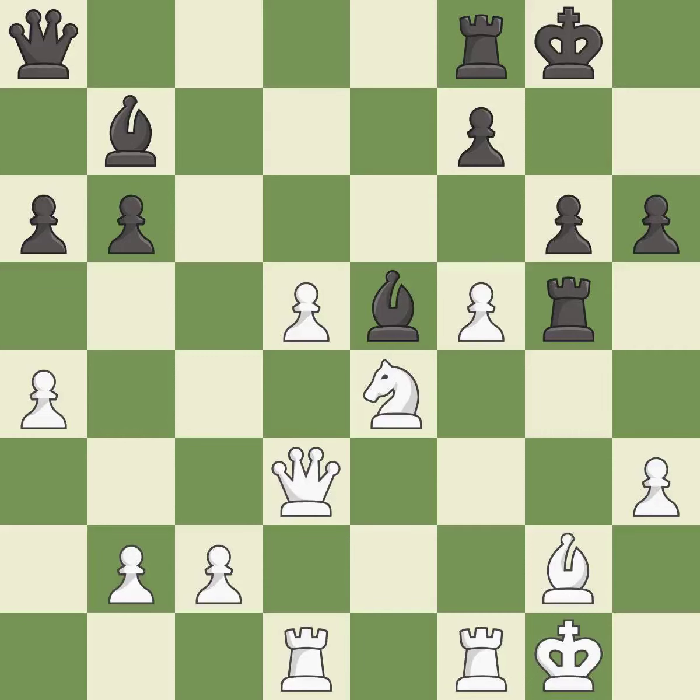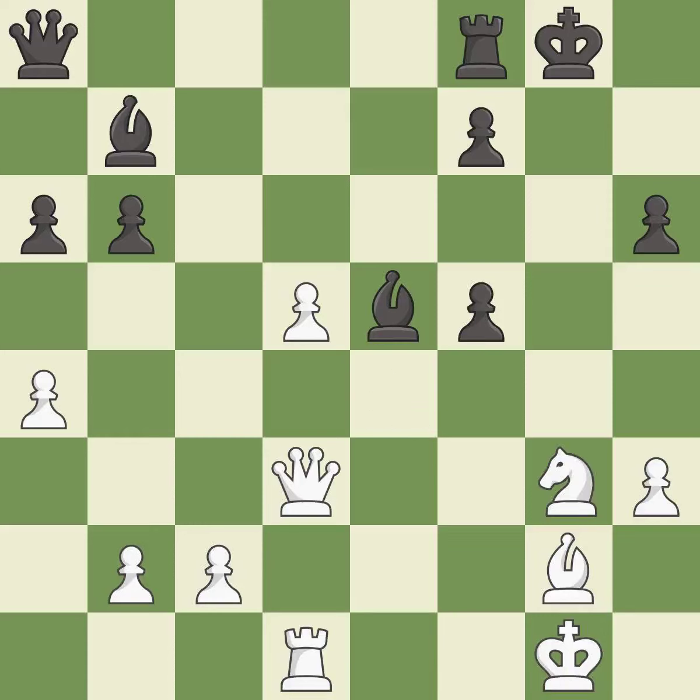This wins time by threatening a rook and forcing it to move away. This is the only good move — it is a great move. That's what I would have recommended — it is best. Recaptures — best. Takes back — best. This exposes an attack, threatening a pawn. This is the only move that works — it is a great move. White was better off, but now their position is winning — it is a mistake.